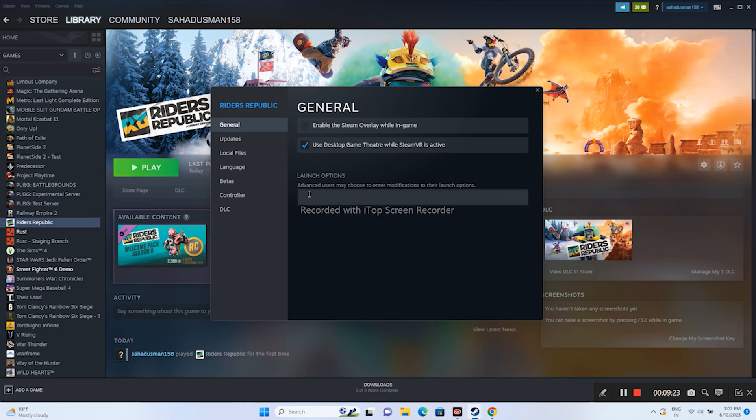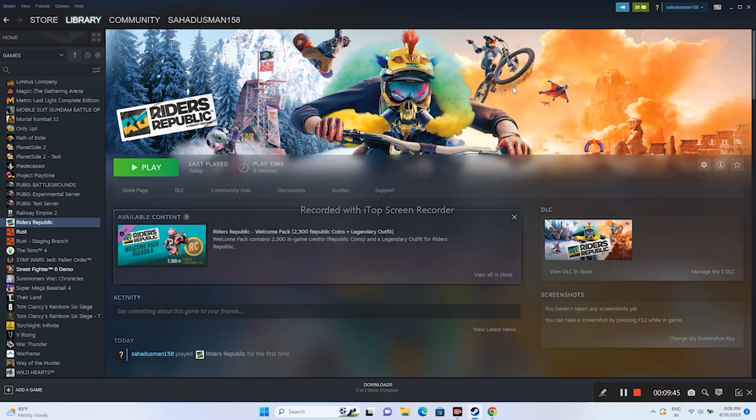Try adding launch commands in the Steam launch options. First enter -dx11 and launch the game. If dx11 is not working, change the command to -dx12 and try again. Either dx11 or dx12 should work for you.